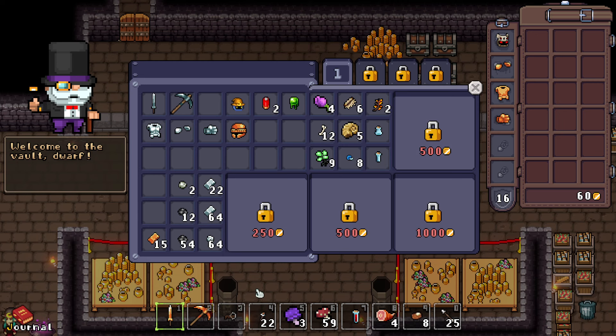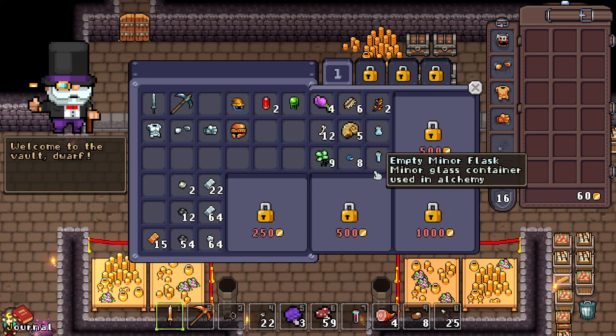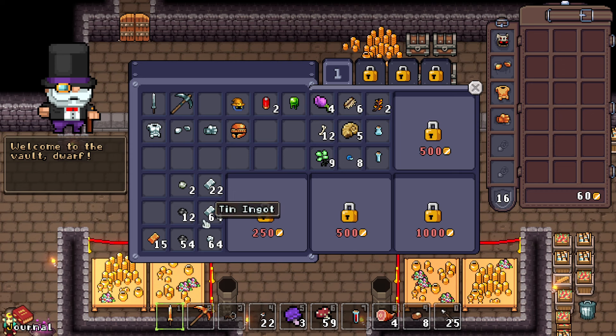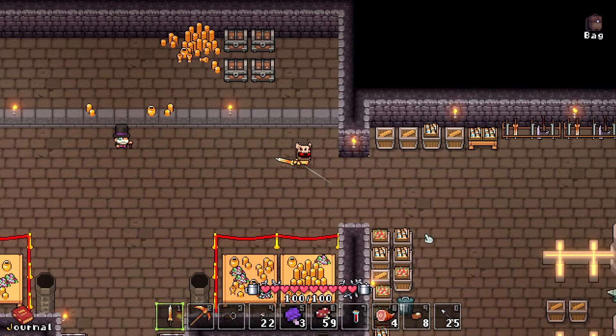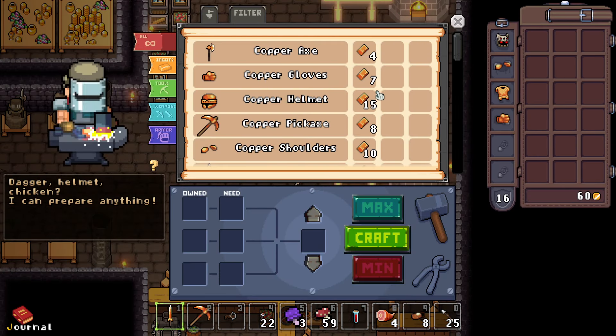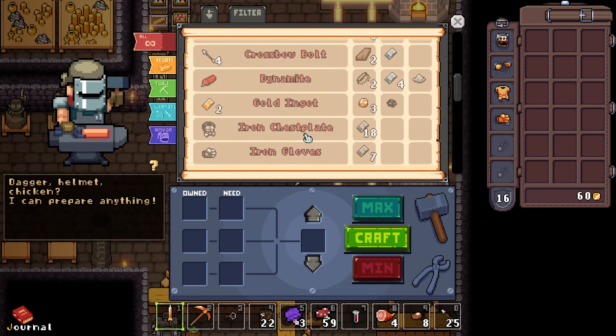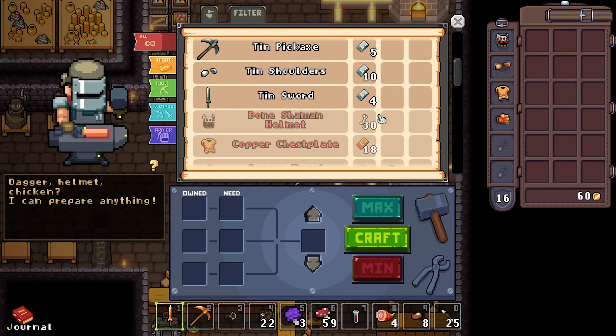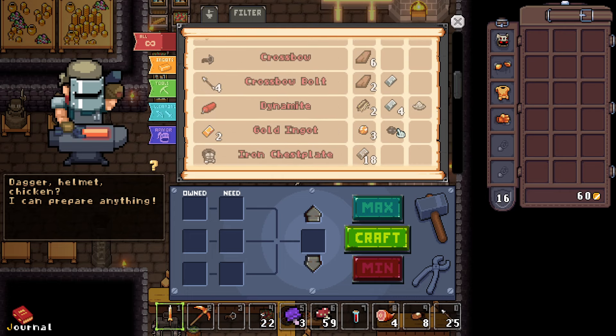This is why we have a bank where we can store items to keep them safe should we die. I'm not 100% sure what happens to our money if we die — maybe we keep it — but we'd lose all equipment and items. That's why you store stuff here. It's kind of an extraction roguelike as well. You can also craft at the blacksmith, which is very streamlined — it even considers the amount of ingots stored in your bank, which is a very nice quality-of-life feature.